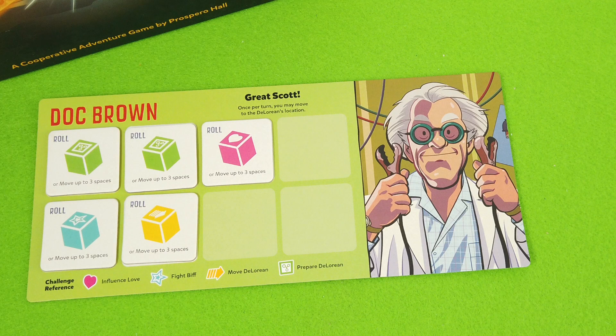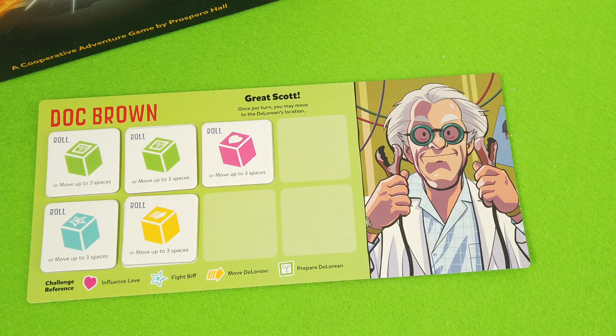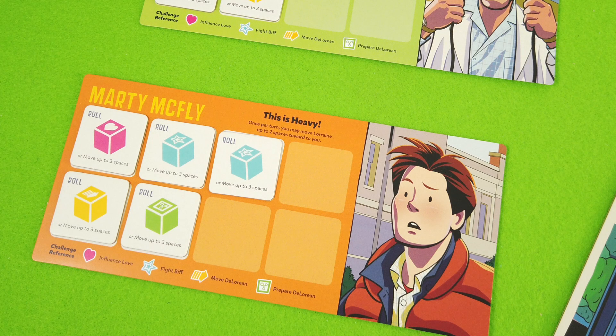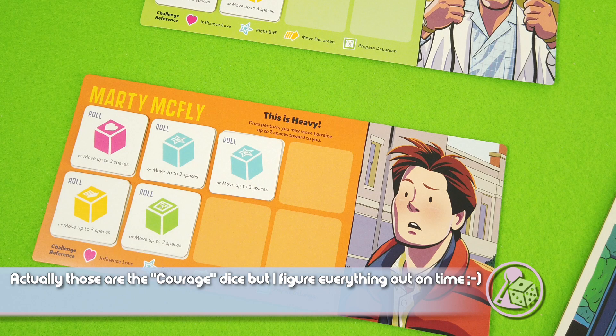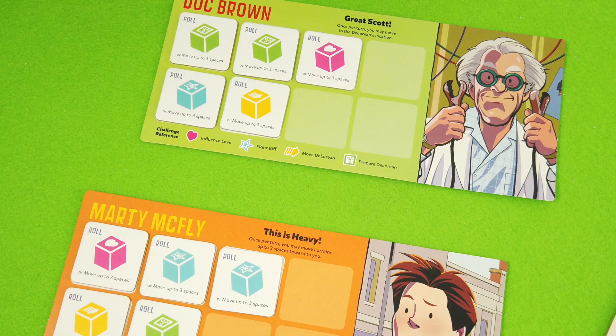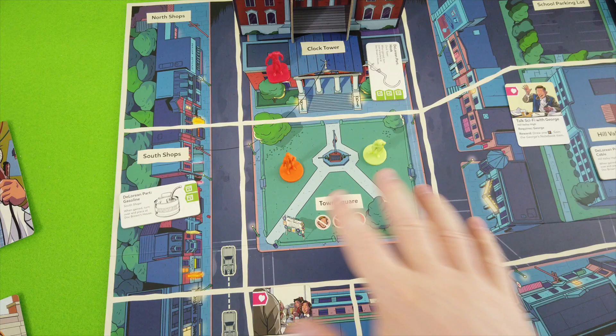Doc Brown has Great Scott: once per turn you may move to the DeLorean's location, which is helpful since preparing the DeLorean requires being next to it. Marty has This Is Heavy: once per turn you may move Lorraine up to two spaces toward you. Marty rolls the turquoise wild-card die, while Doc Brown rolls the science die which gives better odds at preparing the DeLorean. It all feels quite thematic.